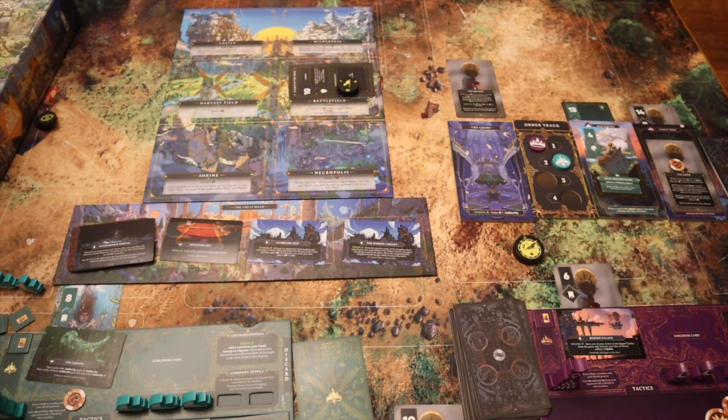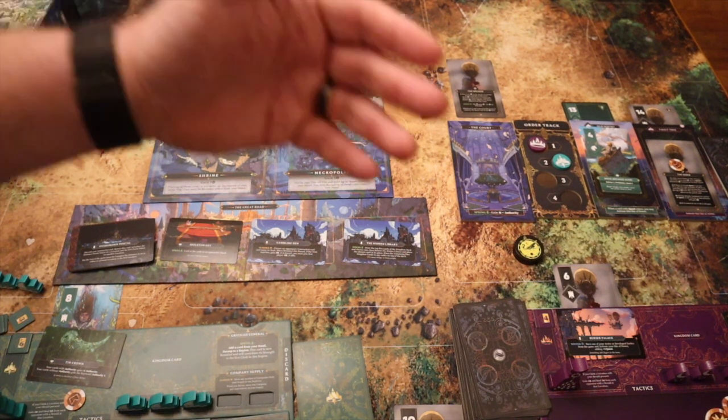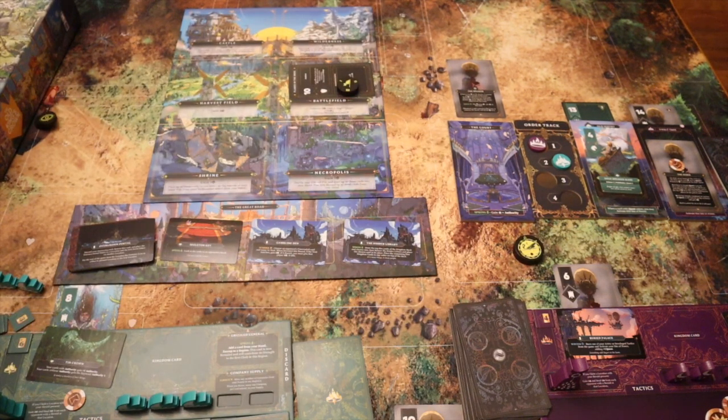That's round one done. You would move back into round two and go through all that again — trying to maximize your cards, play cleverly, and understand what the Simulacrum is going to do. You're trying to get to 20 influence first. If you're both across 20 in the same year, whoever has the most influence wins. That's a brief rundown of how you play The Old King's Crown solo.